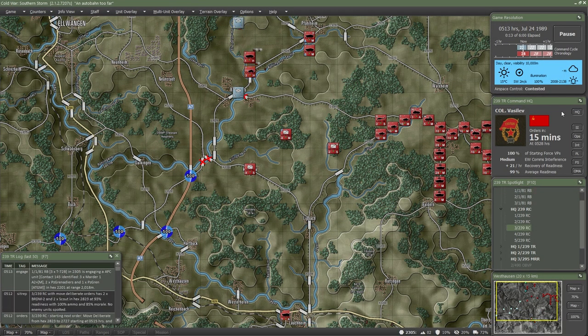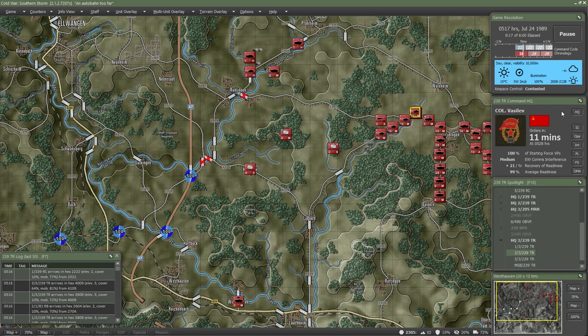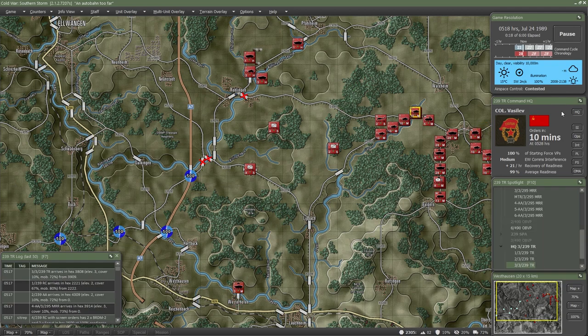You can detect concealed ambushes or enemy defensive lines through careful reconnaissance. Remember that to take advantage of your recon screen, you need to have your main body far enough back to have time to react. If your main force of tanks or mechanized infantry are too close to your scouts, you won't have time to change their orders to prepare for contact.